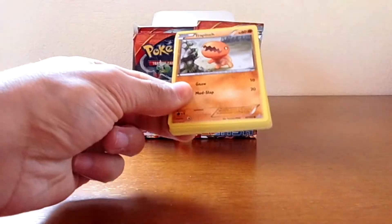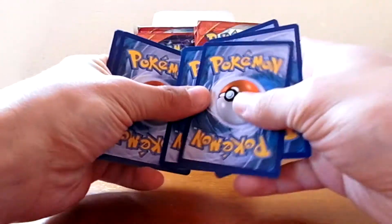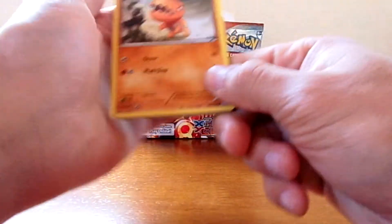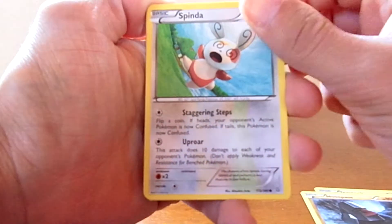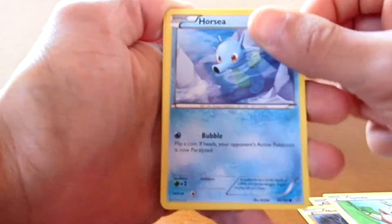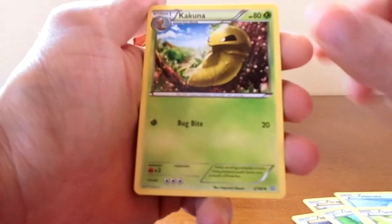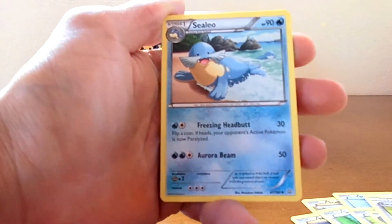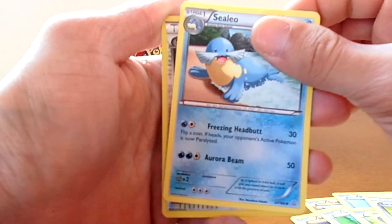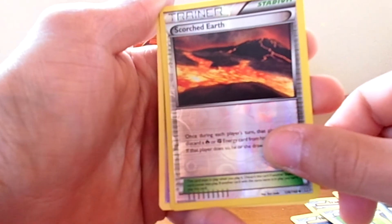Anyway, that was our first ultra rare card — pretty excited about that! Let's keep going and hope for more. We have a Trapinch, Nosepass, Spinda, Horsea, Skitty, Cascoon, an Escape Rope, a Cilan, and a reverse holo of a Scorched Earth — a nice one.